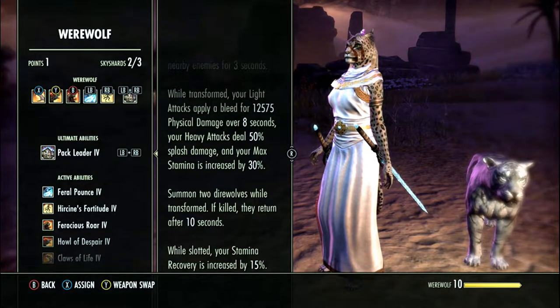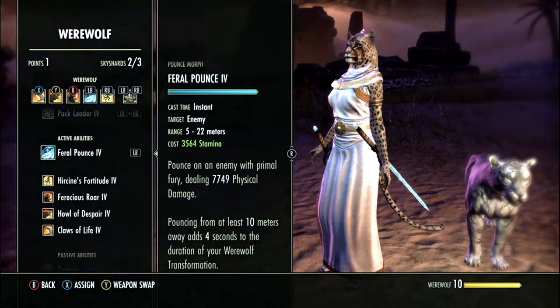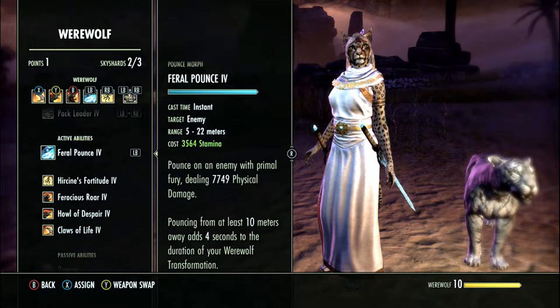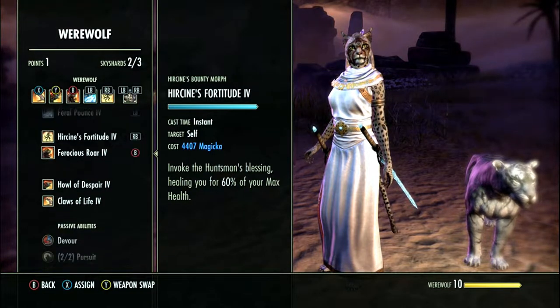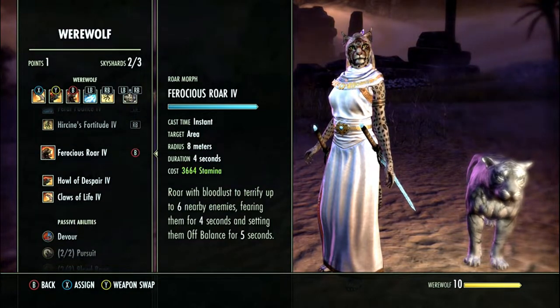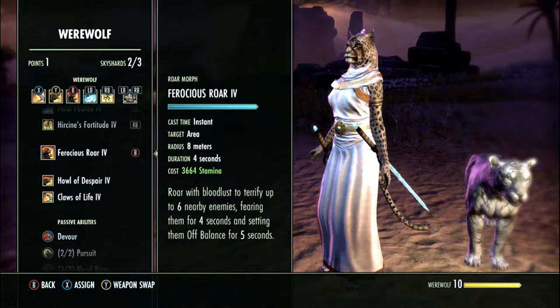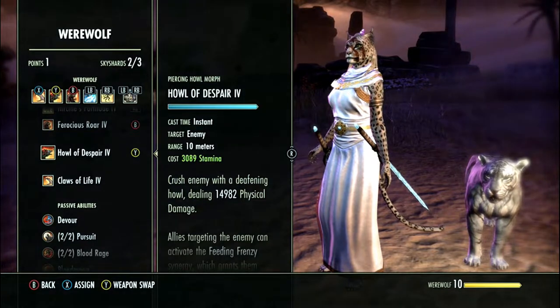The werewolf skill we use is Claws of Life — this is pretty much our main heal. It's a very good heal over time in PvE. In PvP it does kind of suck because it gets double nerfed — the damage is halved and the healing is halved, so essentially it's down to a quarter of what it's supposed to be. In PvE it actually is pretty nice; it heals you for like 1.6 to 2k per enemy that you hit with it. I can highly recommend it.